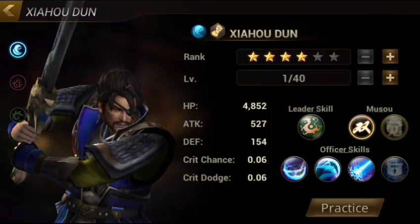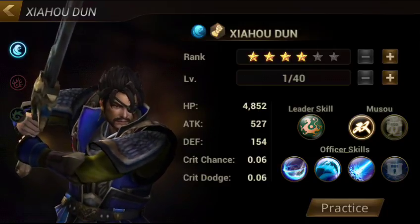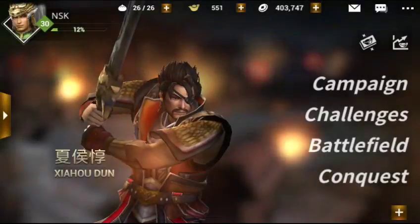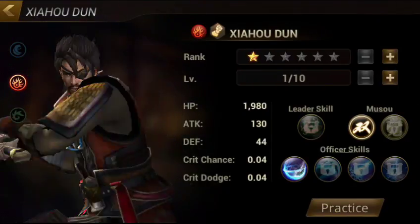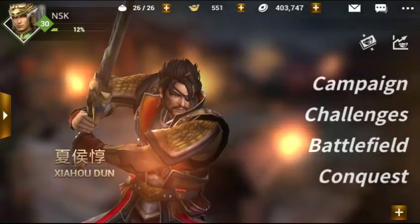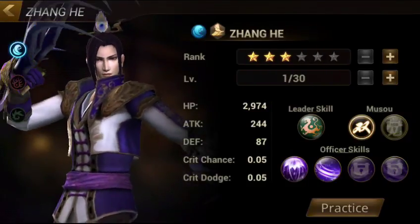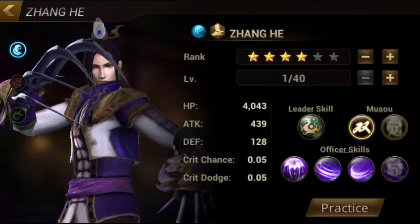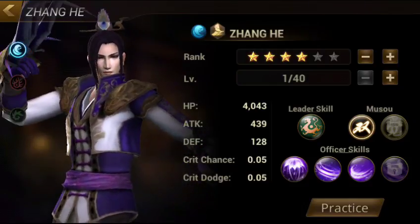What else I've learned is, for example, Xiaohudun's base stars is 4 stars, so your stats will be generally higher than, say, Cao Ren, whose starting stats is 3 stars. You can go to Cao Ren and check — if you have a gold medal it will show on your base stats, and if you have a silver one you can see that too. For example, Zhang He is a blue character but his starting stars are 3. If we pump it up to 4, you can see that his HP, attack, and defense are not as high as Xiaohudun, who starts at 4 stars.